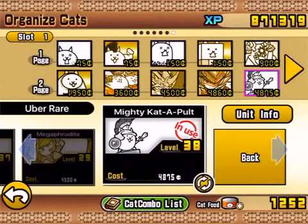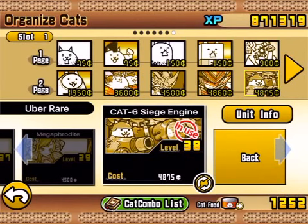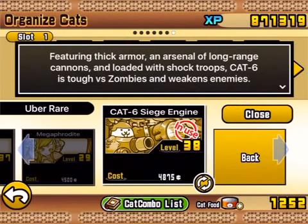Hey guys, it's Random Boy here and today we're doing a review on Mighty Catapult, or Cat Six Siege Engine. Let's start off by showing you its ability. Cat Six is tough against zombies and it weakens enemies.